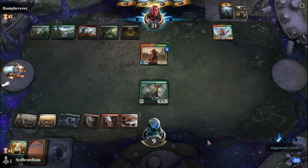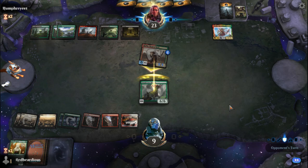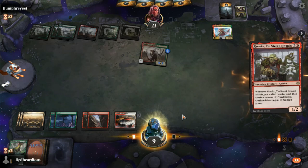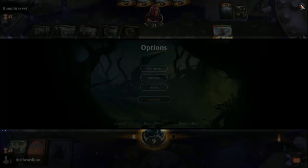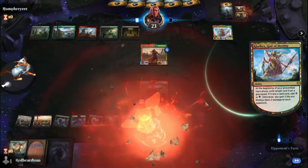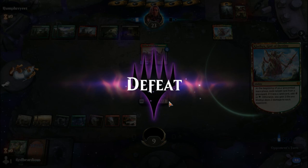We probably should have mulliganed the hand we had, but you see stuff you think you can do something with and it happens. If we get another Sterix that'd be okay, but they're attacking and we can't really afford to take any more damage. We just got Kringko — we'll go ahead and scoop. They have so much in the middle, so many cards in hand, and they're sitting at 23 life. There's no coming back from that, so let's get another game going.